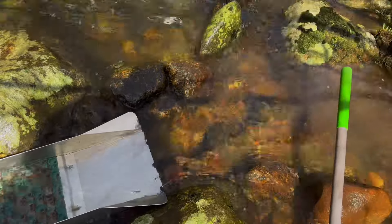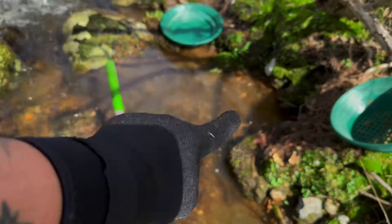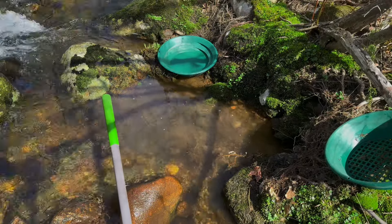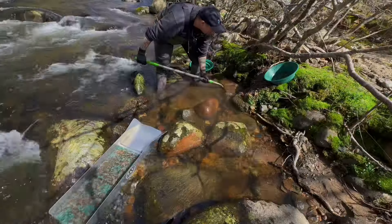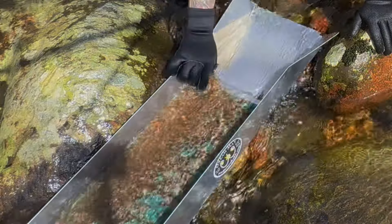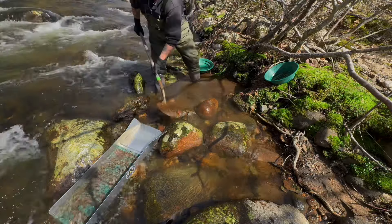I set up my sluice box — it is working kind of okay. I made a little dam to channel the water and build it up. I'm going to be working over here and trying to get some good material. I did a test pan. I got one little speck — put it in my snuffer bottle because it was a good enough size speck to keep. So I'm going to start working.